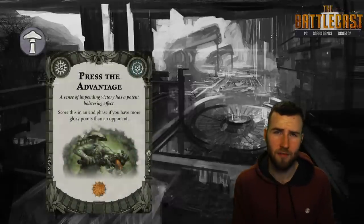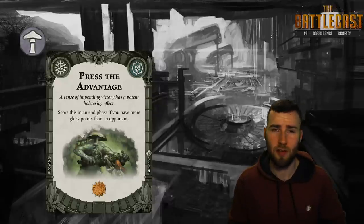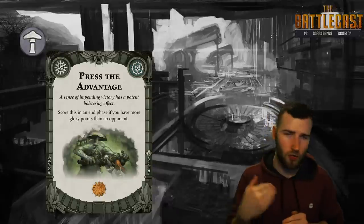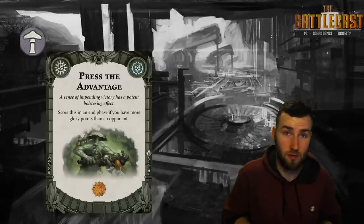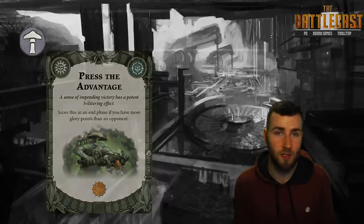We've got Press the Advantage — the antithesis of Catching Up — where you score this in an end phase if you have more glory than your opponent. This is a really cool card because there are warbands like the Cursebreakers who come out so strong with their glory gain — it's not uncommon for them to have five or seven glory at the end of round one. Furthermore, if your opponent lets you go first and you score some cards, you're going to score this card just by virtue of scoring first. If Catching Up is played, this card will be played also.